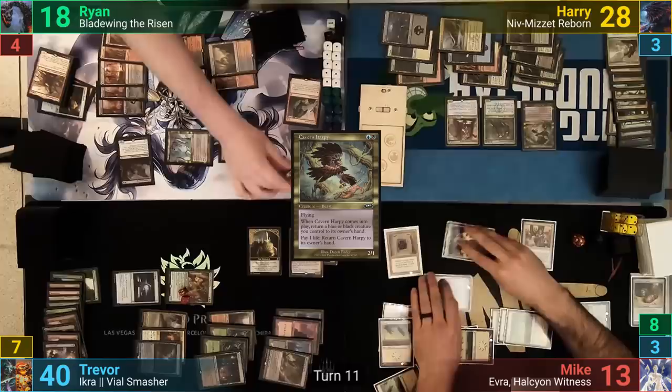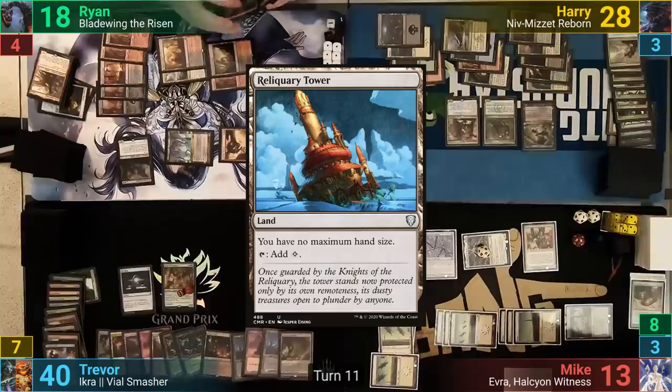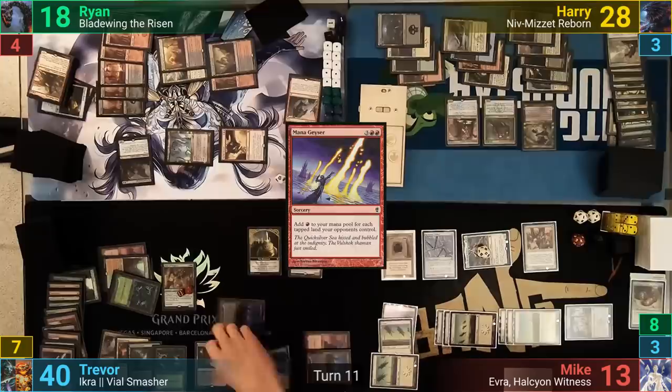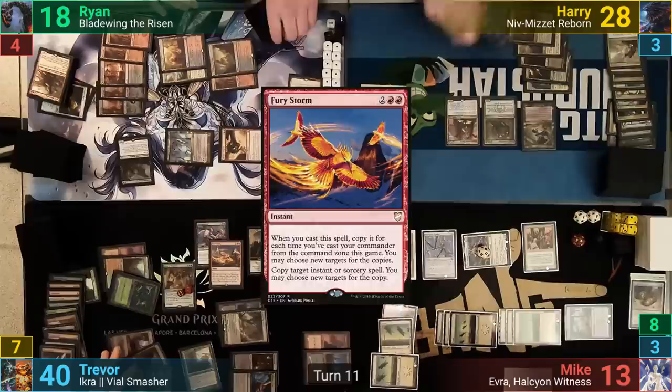Trevor untaps and gets to find a land from the Oath trigger because Harry has so many lands. He draws two and plays a Reliquary Tower as his land for turn. He pays 2 mana for Demonic Tutor and goes to grab a card. He casts Mana Geyser, gaining 29 red mana. He taps 4 lands and puts Exsanguinate onto the stack where X is 31. If that wasn't enough, he copies it twice with Fury Storm. The table knows they're done and scoops it up to him.